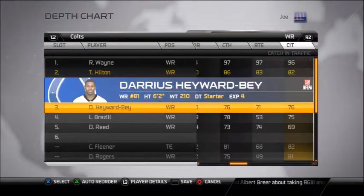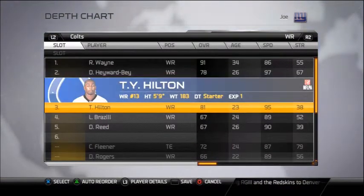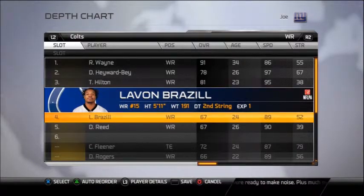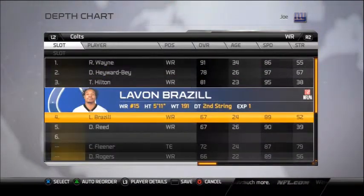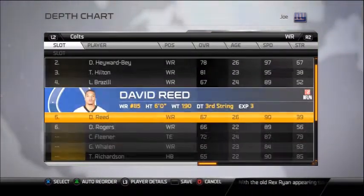So we're going to put T.Y. Hilton as third stringer and Darius Hayward-Bay as starter, so that the third stringer — the inside receiver — has a higher percentage of catching the ball in the middle part of the field. T.Y. Hilton is going to be your guy, so keep him as third stringer. For the fourth stringer, Levan Brazile or David Medicev — whoever you want — because all these receivers are about the same. Some have more catching, some have more speed, so look at the four stringers.